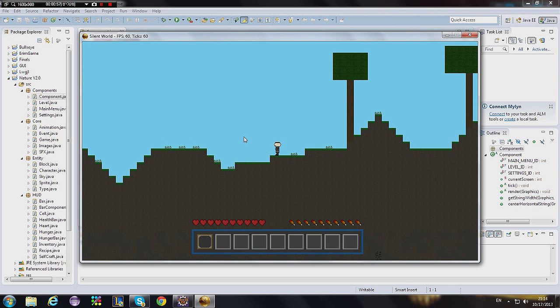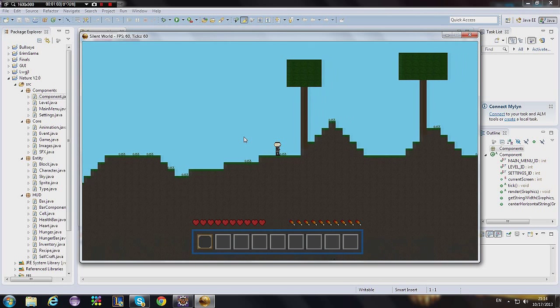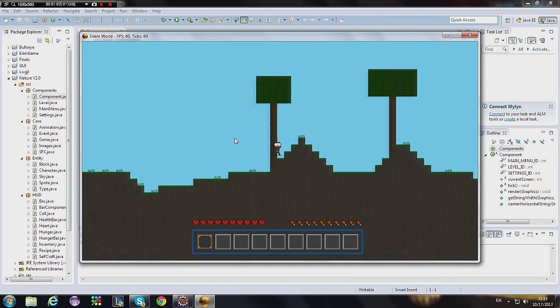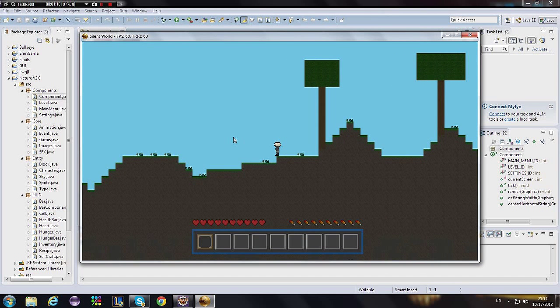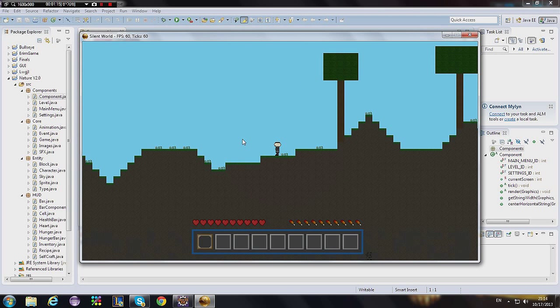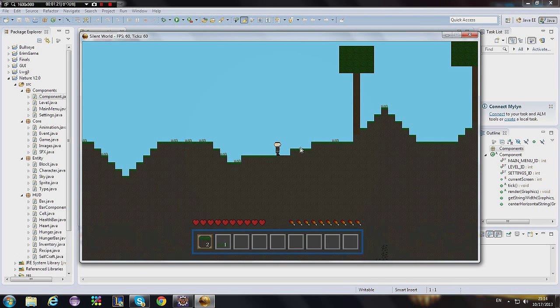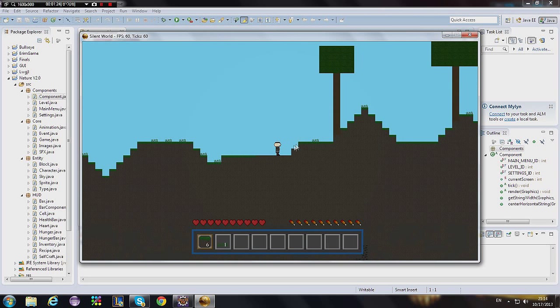It has very basic animations. By the way, this game is not supposed to be unique — I copied a lot from Minecraft, and the ability to move over trees I took from Terraria. It's only to test my skills and see if I can make something like Minecraft in 2D.